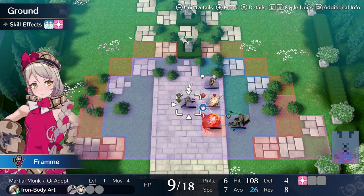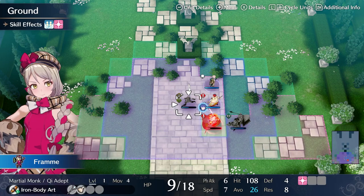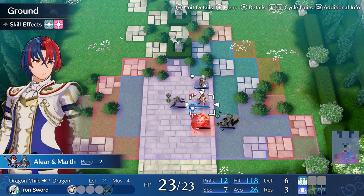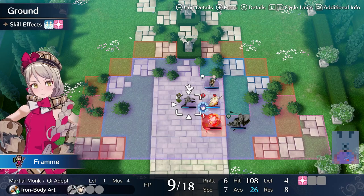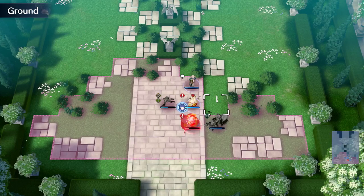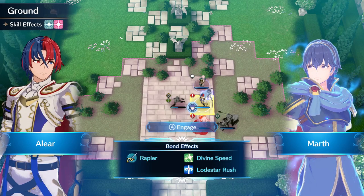I feel like chain guard against more threatening enemies is like a free miracle — it saves a bunch of damage on a unit that's actually frontlining. Imagine an enemy that does 30 damage to Alear and the qi adept just protects them at the cost of 20% HP — that's a really good trade. And it only blocks the first attack they take, but I can imagine combat situations where that's very advantageous.